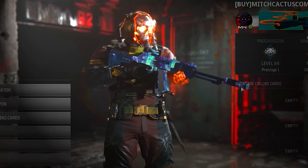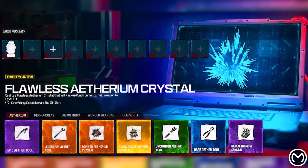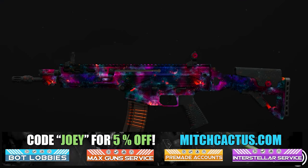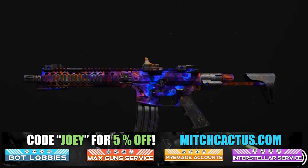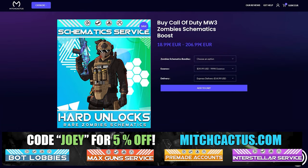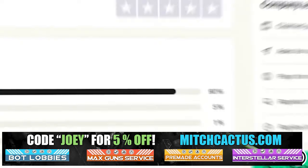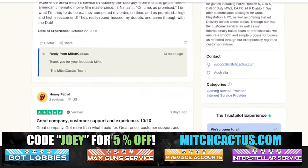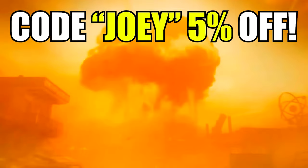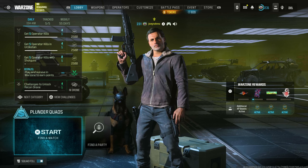Let's take a quick look at my sponsor for this video, Mitch Cactus, because he offers a range of services for Modern Warfare 3, including camos for both Modern Warfare 3 and Modern Warfare 2. He's also got pre-made accounts, zombie schematics boosts, and the nuke skin boost, with over 10,000 customer reviews. Use code JOEY for five percent off — links in the description.